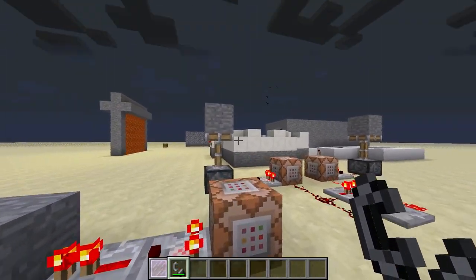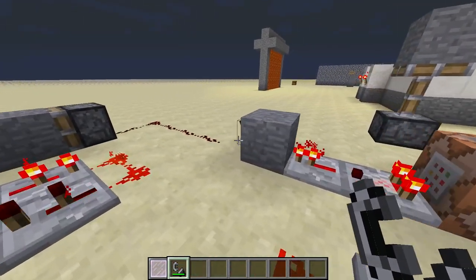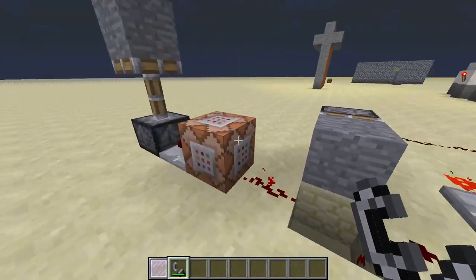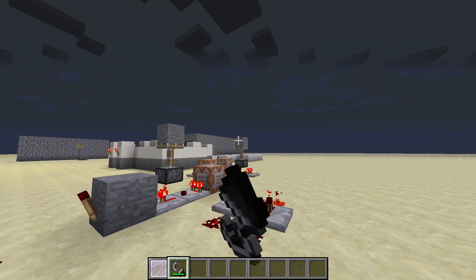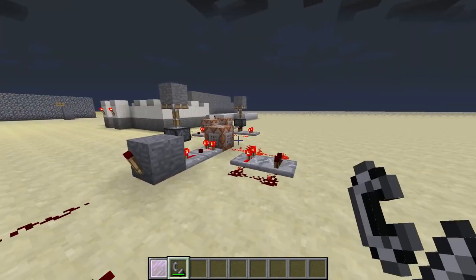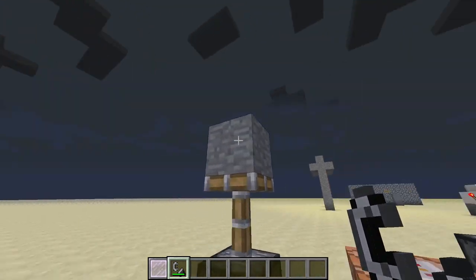If that block is up, this sends a current here which turns off this piston, and if this piston is retracted then a signal can go through here. So this block needs to be up in order for that one to work, and if this is the only block on it doesn't have enough to get to this position being up.